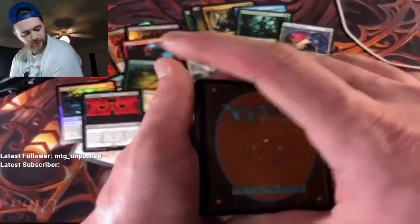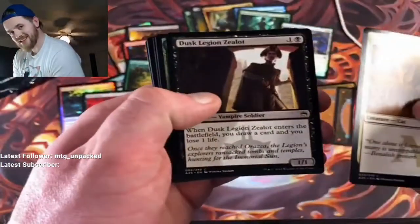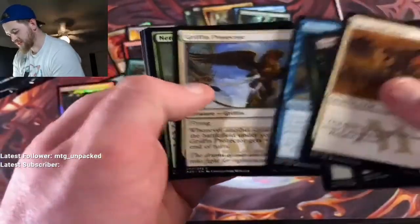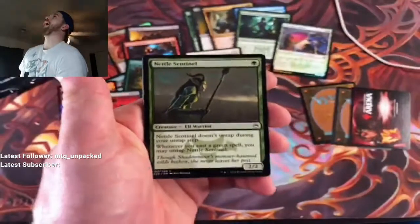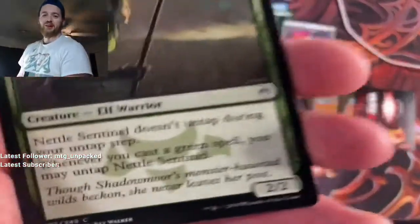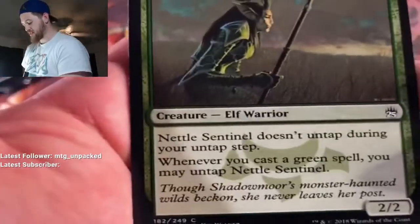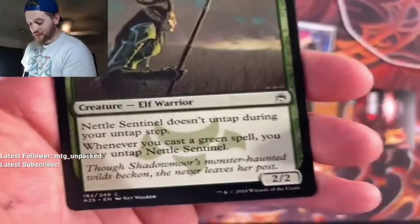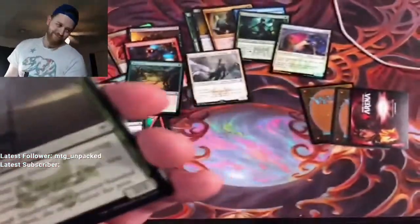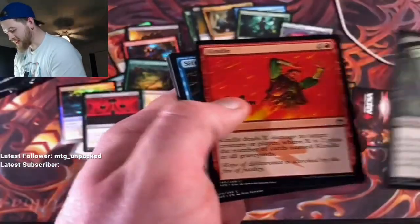Boom, okay here we go! Vant of Lions, Desk Lesion, Zealot, Plummet, Accumulated Knowledge, Griffin Protector, Nettle Sentinel — oh my god, I love Nettle Sentinel, this card is so freaking annoying. If you're not familiar, it's a one-drop two-two. Nettle Sentinel doesn't untap during your untap step but whenever you cast a green spell you may untap Nettle Sentinel. Elves is too good! Spindle Sift.